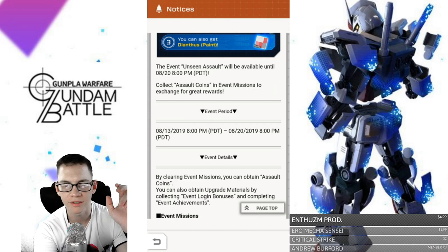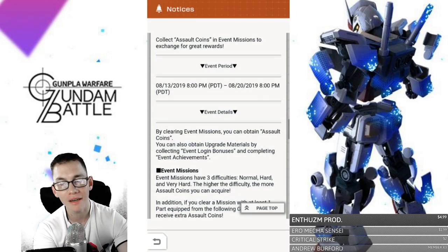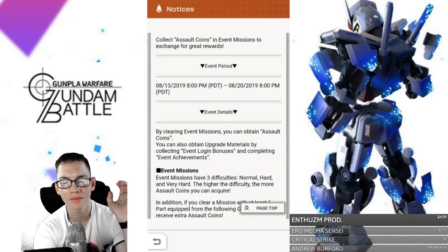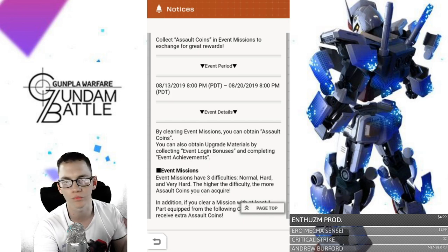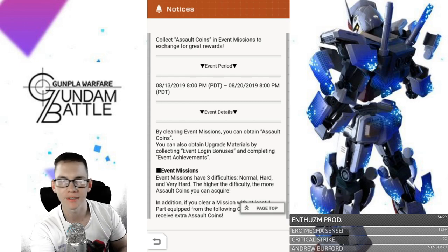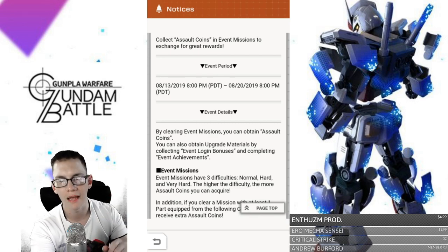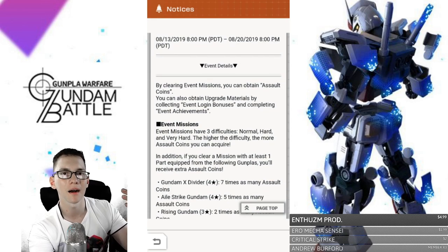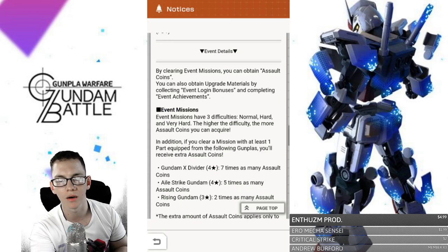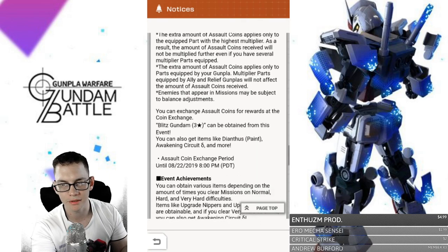Preferably do the very hard missions where we can collect 63 coins per hit. You've got a whole week to do this. I went pretty hard on the last event in the first day, but now I have a better understanding about the events and I'm probably not going to use any of my energy recharge stuff. I'm just going to take it a little more casual, especially since I'm a higher level at this point. What you can get, honestly, is the Blitz Gundam. We'll take a look at that as well. It's just saying acquire one of these parts, get that multiplier — and that's pretty much it.